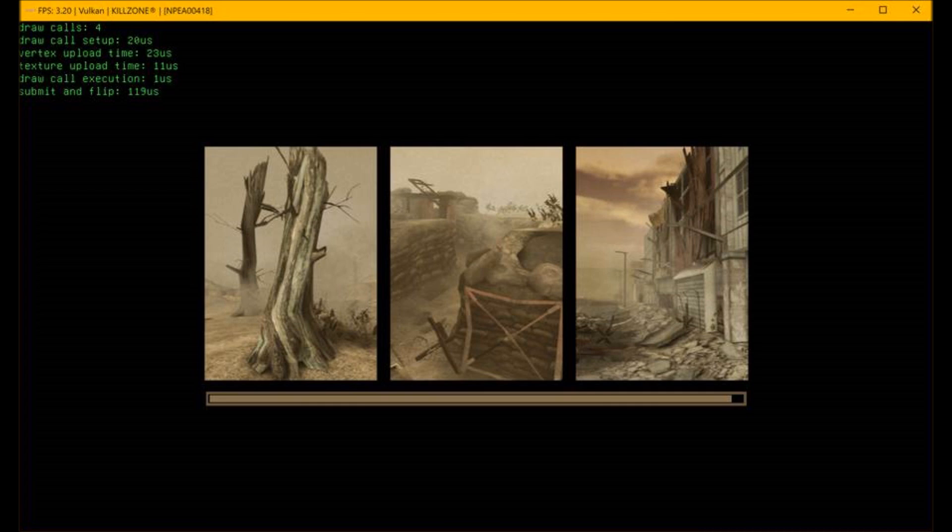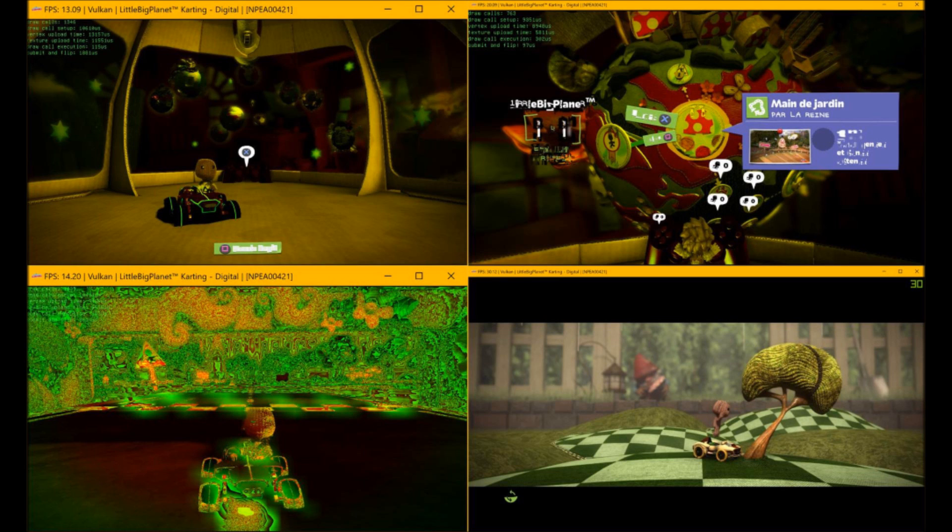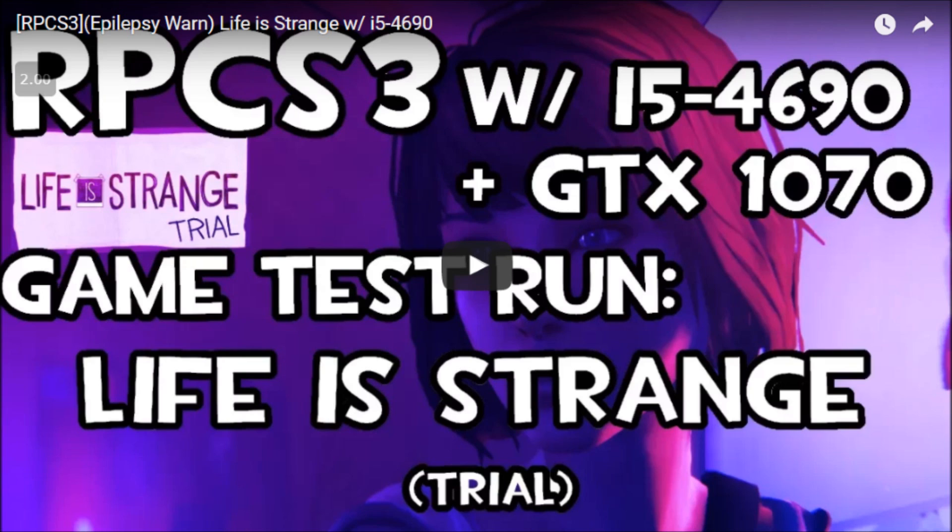Killzone HD — goes to menu, shows loading streams thanks to LLE GCM, still hangs; they think it's close. Little Big Planet — shows intro, unstable, got past the part it has been stuck at for the past half year thanks to LLE GCM. Little Big Planet Karting — in-game thanks to LLE GCM, runs decently well. Life Is Strange — there's a video, 30 FPS with Vulkan and LLVM, but broken graphics.